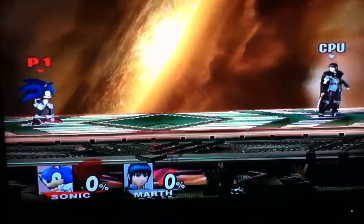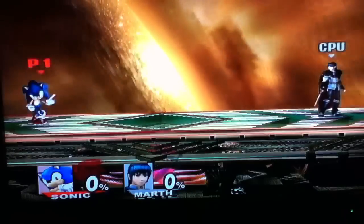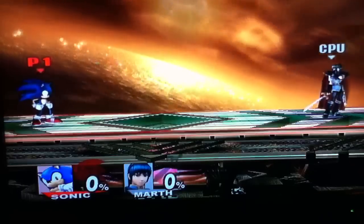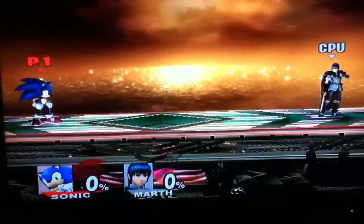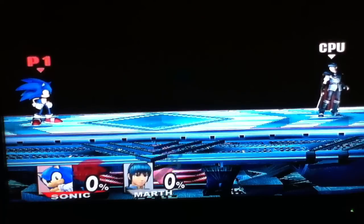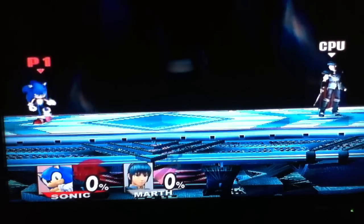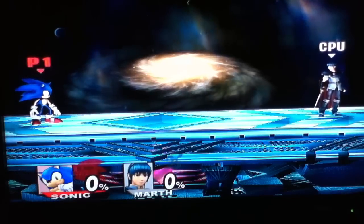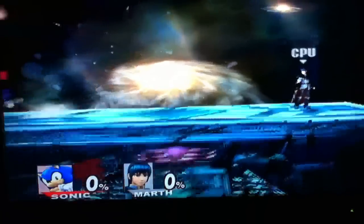I don't know if I'll be covering all 35 characters, but I might. I'll be making this each Tuesday, and starting today it'll upload Wednesday night, so next week will be on Tuesday. In this episode we'll be covering Sonic — the fastest hedgehog in the world, the only blue spiky character I've ever seen. Sonic is Noah's favorite character, Sonic the Hedgehog.